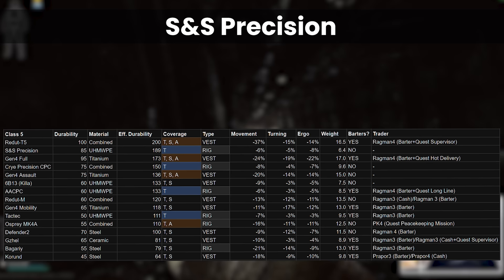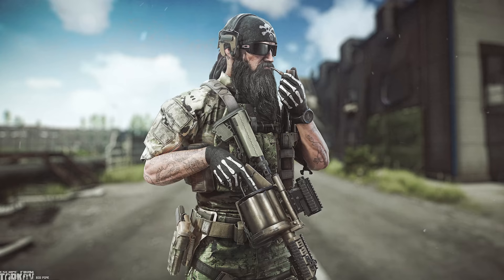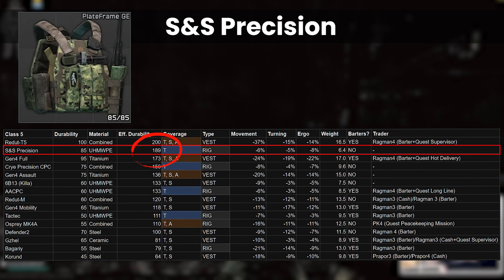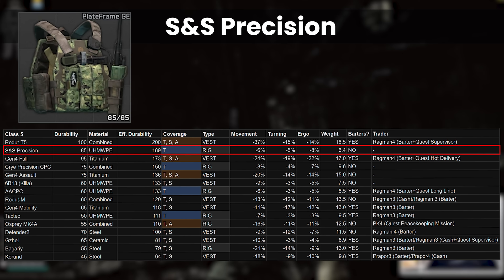Next up, we have the first new piece of armour, the S&S Precision, which is worn by none other than Big Pipe himself. As this is the only way to get it, this rig is extremely rare and hard to obtain, with most players unlikely to see this at all during a wipe. With the second highest durability of all the armours in Class 5, only just shy of the T5, it's a bit insane to be honest with really low movement debuffs. At 6.5kg, it's also one of the lightest rigs in the whole game, so basically if you could buy this thing, it would probably be hugely overpowered, but with the rarity this is not a problem — at least not currently.